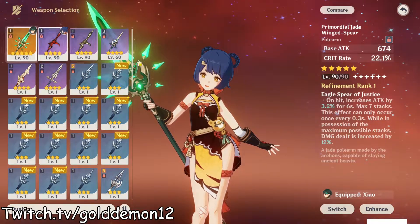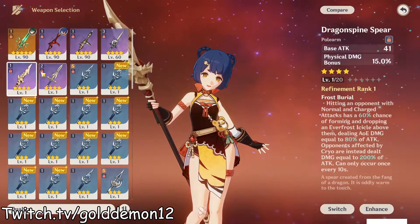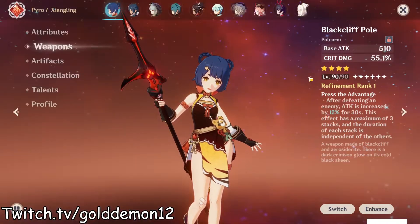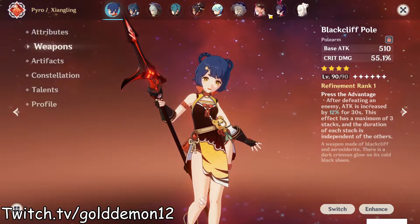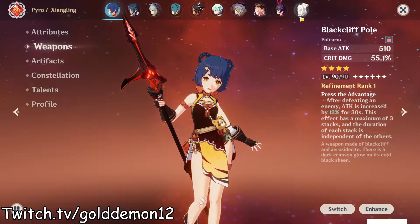Other than that, I don't have any plans to take Zhao off Primordial Jade Wingspear. As for the other spears in my inventory, none of them are going to be good, and neither is the new one. There is potential for maybe other spears - Skyward Spine will be very good - but other than that, I won't be able to make use of that.